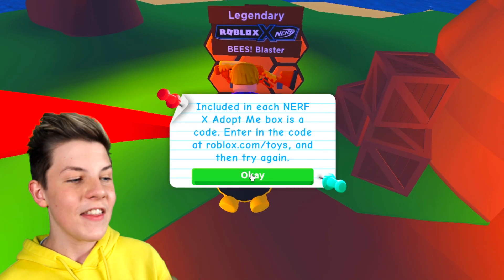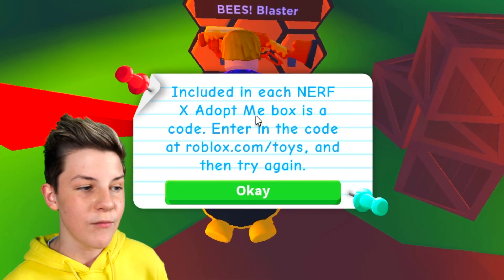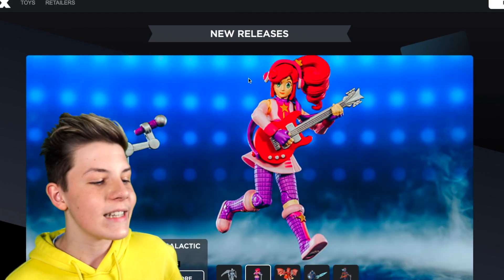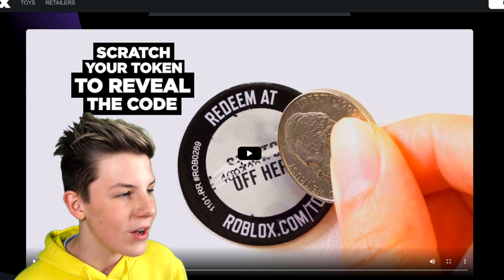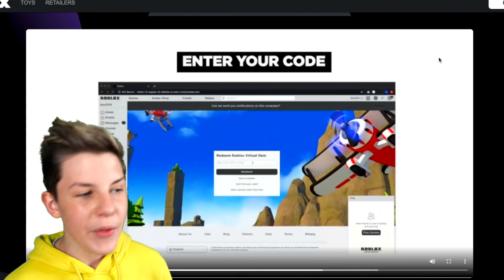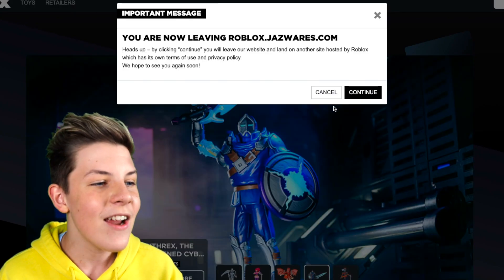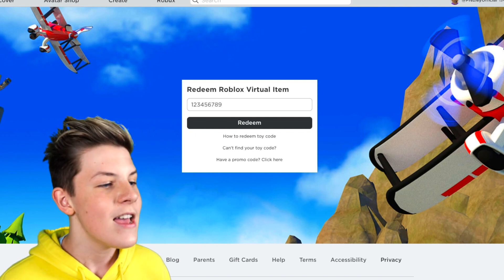So we can check eligibility and it does some loading. It says included in each Nerf X Adopt Me box is a code. Enter the code at roblox.com/toys and then try again. So you want to go to roblox.com/toys and it comes up with this page here, where it shows some different toys that you can get in real life for Roblox. You can scratch this little thing off to reveal what item you got, then scratch off the code, click redeem code and put the code in and you get the free item. The redeem code button is the big white button up here. You click that and it brings you to another page where it says redeem Roblox virtual item — you put whatever code you got in there and then press redeem.